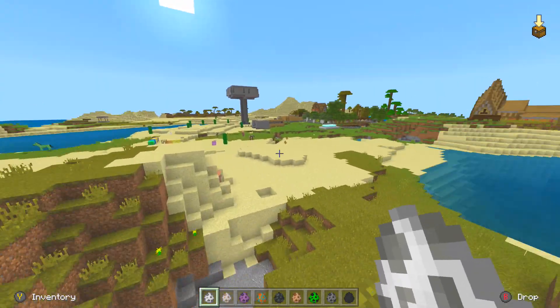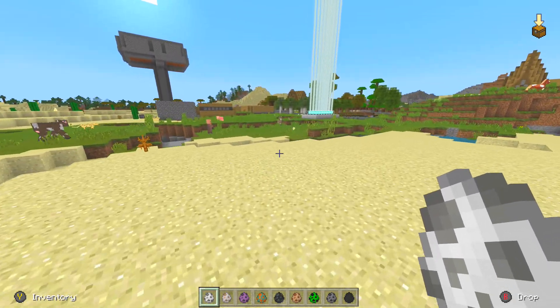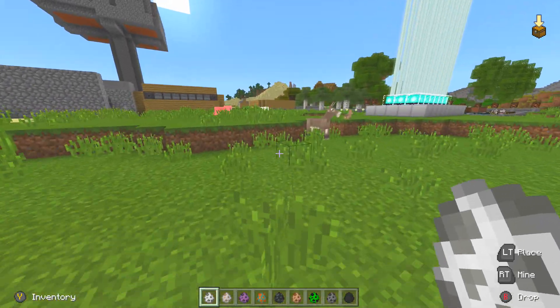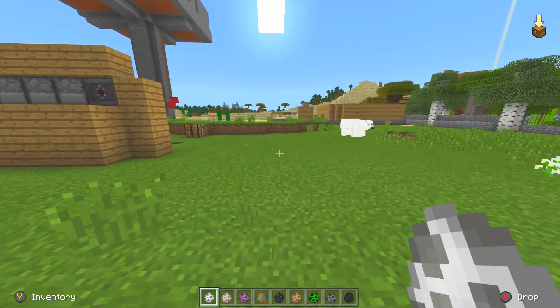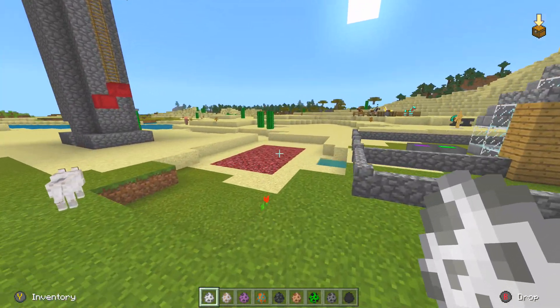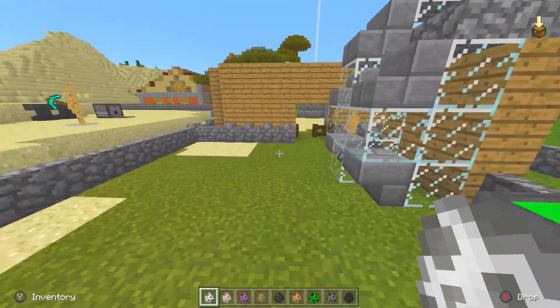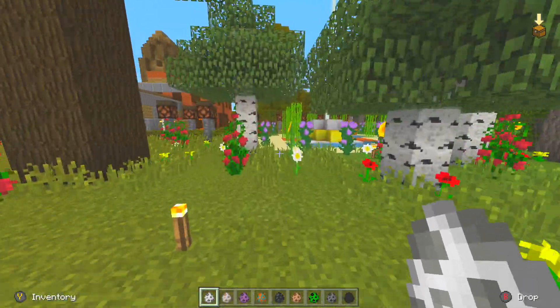I also want to point out that if you have Minecraft on the Switch and you want to play on that same world on the Xbox One, mobile devices, or Windows 10, you won't be able to play on that world at all. I kind of wish they had a cloud service where you could save a world to the cloud, and then access it on a different console — that's something I really think they should add.